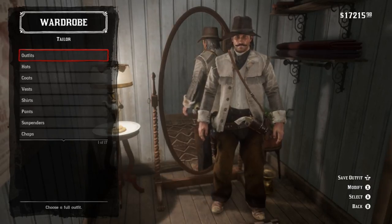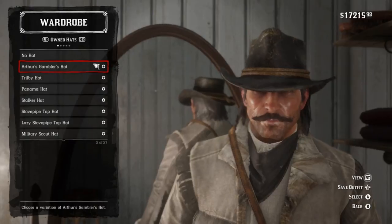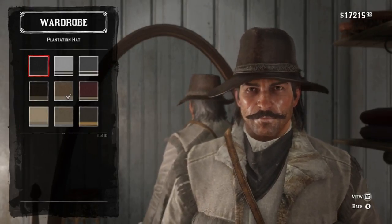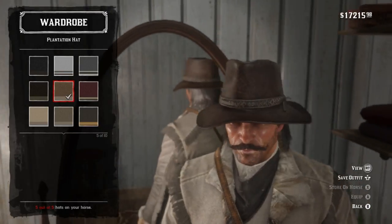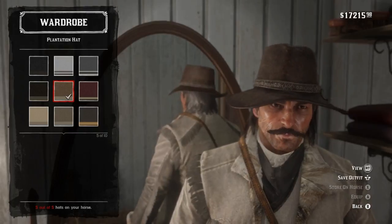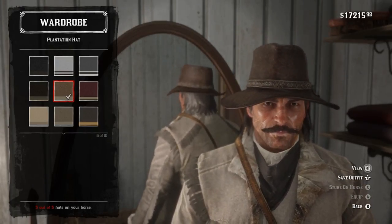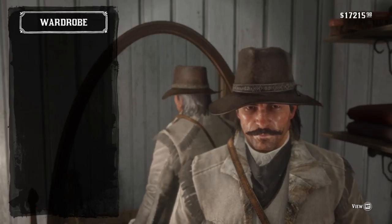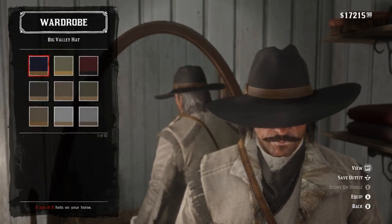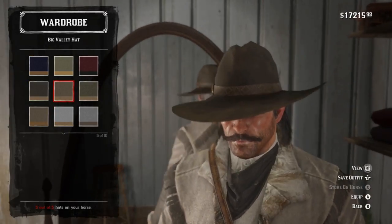That all said, let's take a crack at it, starting off with the hat. I have two suggestions: the first being the plantation hat. It's a darker brown, like the one from the cigarette card. It doesn't look that great — looks like it's just been worn down over the years. That said, it has a fairly decent sized brim, and upon seeing that I started looking at the big valley hats, which could work very well.